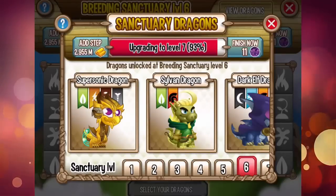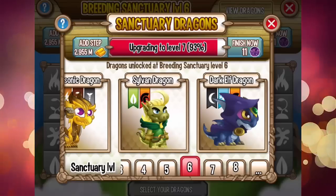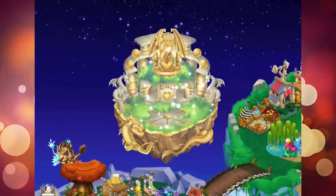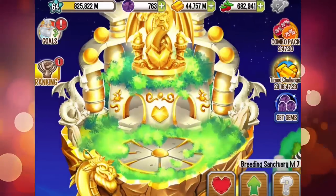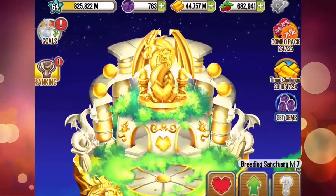At level 6 we have the Supersonic Dragon, Sylvan, and Dark Elf. Now let's see what we have at breeding sanctuary level 7 — check out the golden statue here with some dragons and stuff.